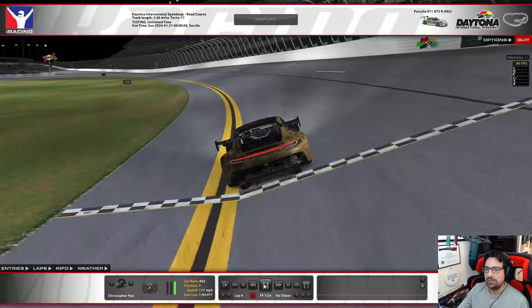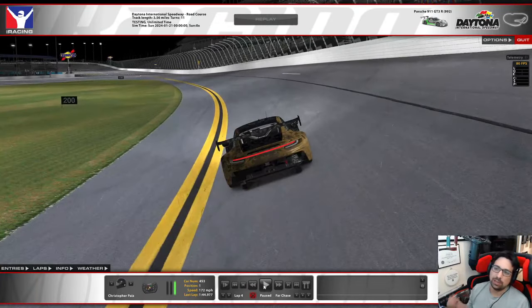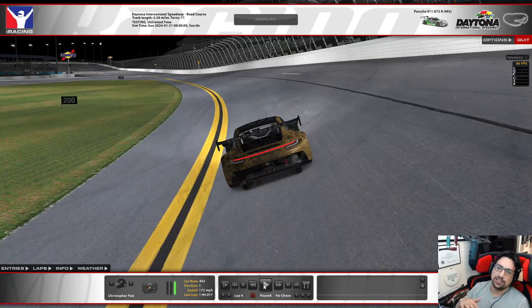For turn one: we're coming off the oval banking and transitioning down to a flat piece of tarmac, then making a very fast decreasing-radius turn. The tendency here is to go in too deep. It's very important to pick a consistent braking point so you don't run wide. It's also a place where cars make moves — you can get a run on the car ahead due to the long straight and slipstream effect.